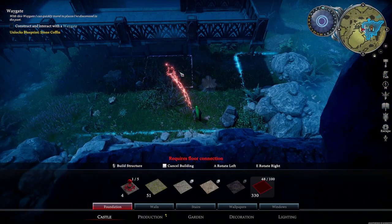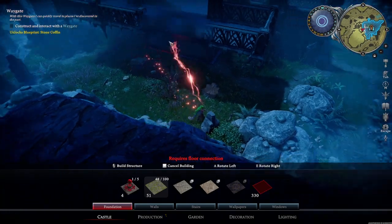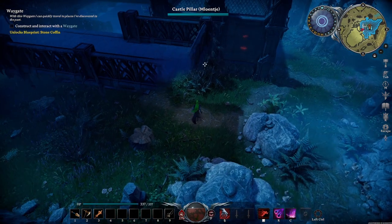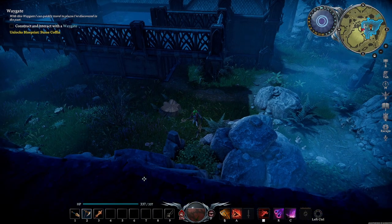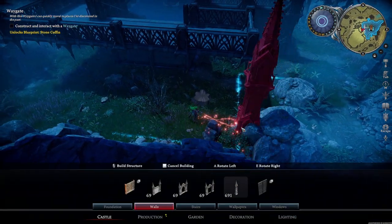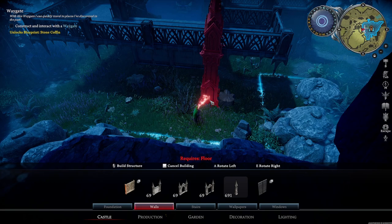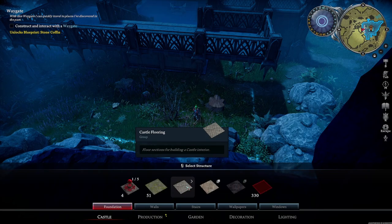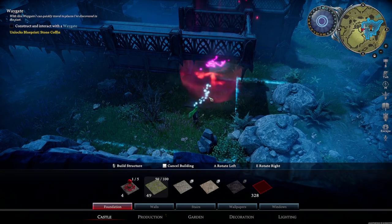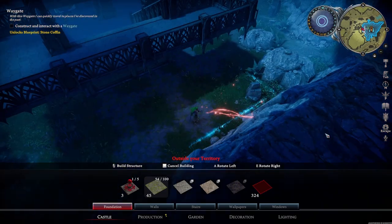Requires floor connection - I cannot build here. It says requires floor connection, so it's not a floor connection there. Blocked by environment - we needed to get rid of this tree anyway, let's chop it down. So we cannot connect pillars to the staircases - that's already really interesting. I was expecting to be able to place a pillar here as a support system, but even with this it requires a floor, so you're going to need to build floors for those.